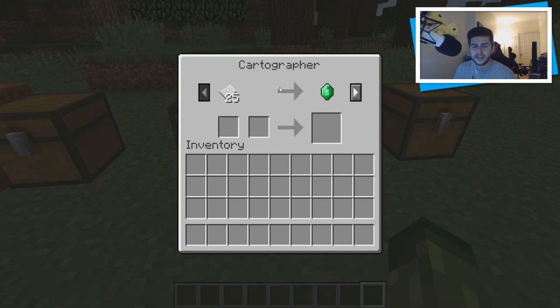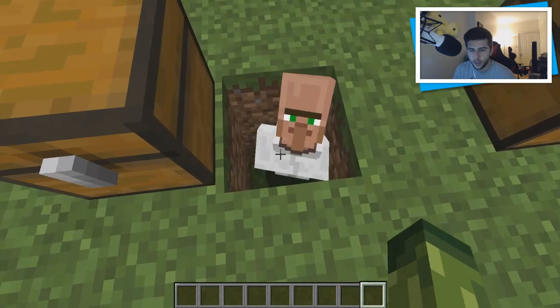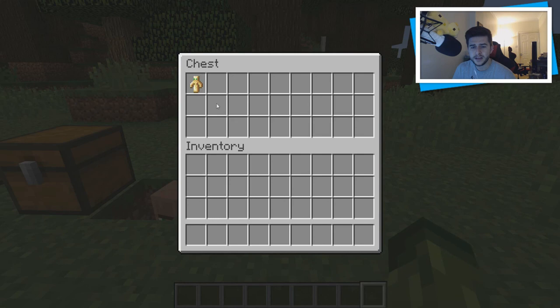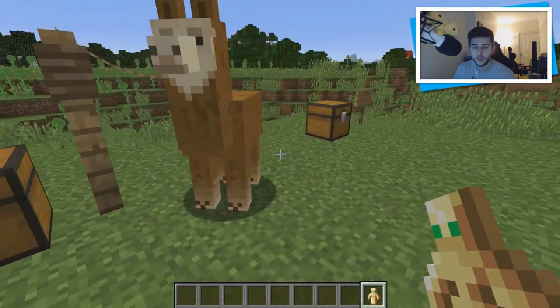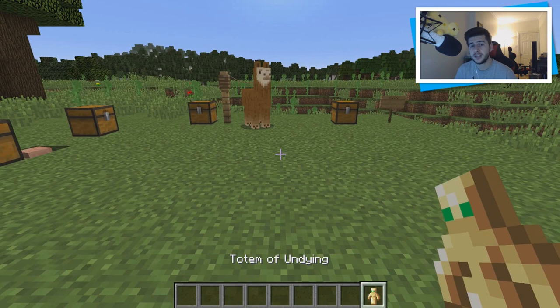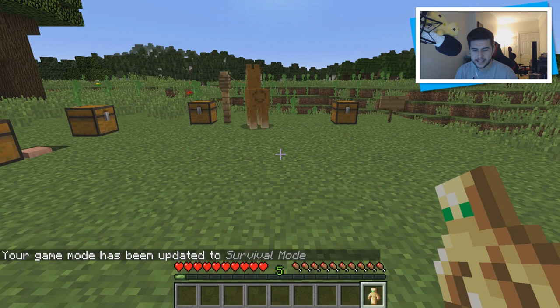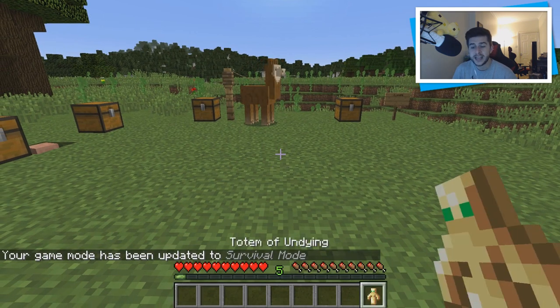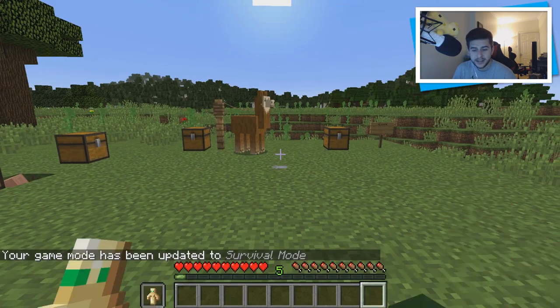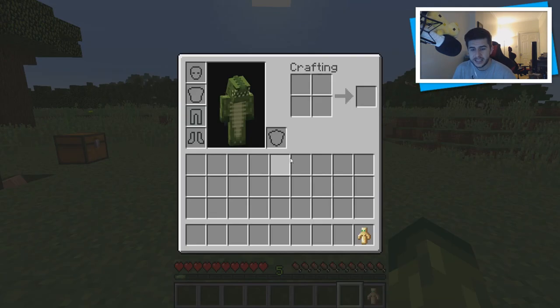The cartographer can be found in a normal village — he wears a white robe, very similar to a librarian. Now what I have here is the Totem of Undying. You obtain it from the evoker, or possibly the vindicator. This is my favorite feature introduced in this update — I absolutely love it. If I switch to survival, you can see your hearts. Basically this gives you a second life. It has to be in your hand or hotbar — if it's in your inventory, it does not work and you will die.